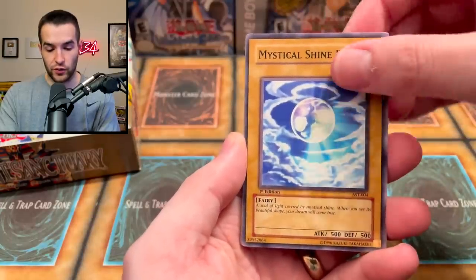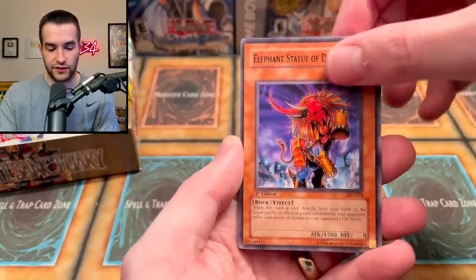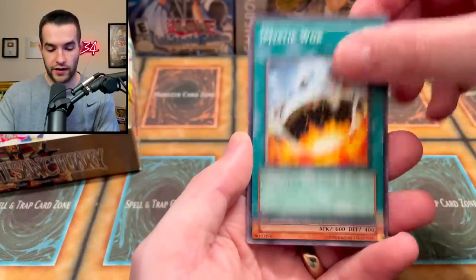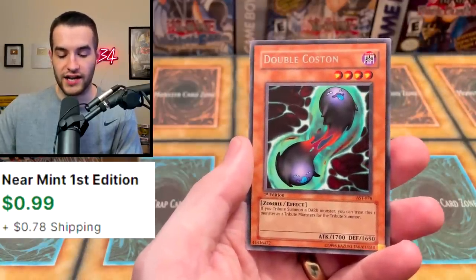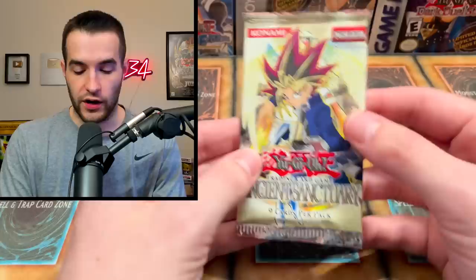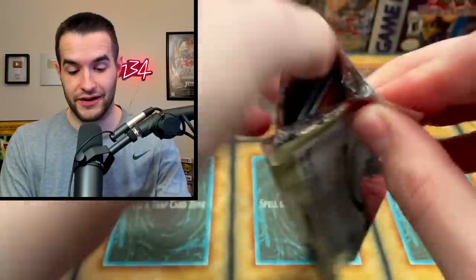Mystical Shine Ball — nice for those normal combos with the Venus we just pulled. Delta Attacker. Elephant Statue of Disaster. Fiend Scorpion. Goblin King. Mystic Walk. Emissary of the Oasis. Micro Ray. And Double Coston — so you can tribute Dark Magician for only one tribute. Wow, that sounds incredible. Dark Magician for one tribute? Pretty amazing.